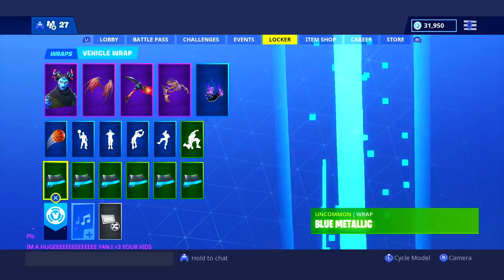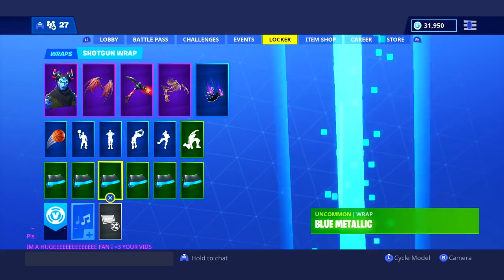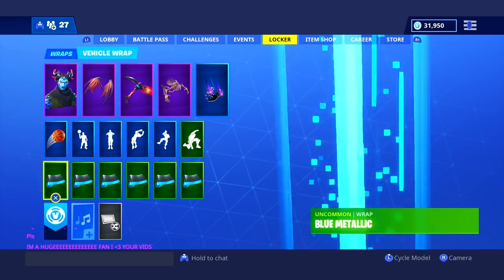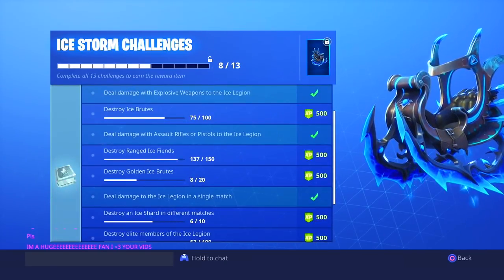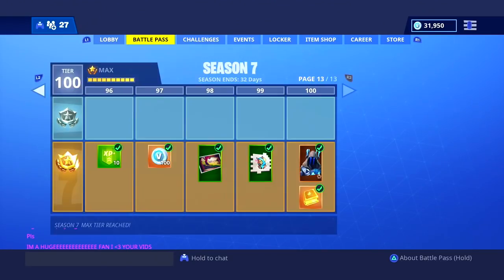Speaking of weapon wraps, I got the brand new Ice Storm challenge wrap — completed enough challenges to unlock it. It's a pretty dope wrap, black and blue color combination. I have it on every single weapon. Let me know how you guys are doing on your Ice Storm challenges — I'm pretty close to completing all of them. I have the wrap and I'm looking forward to the glider. Let me know your progress in the comments below.